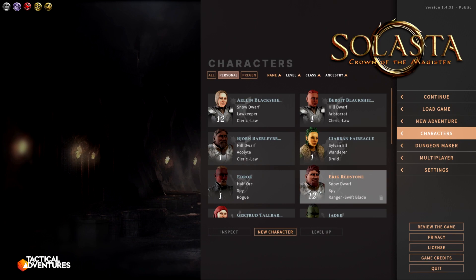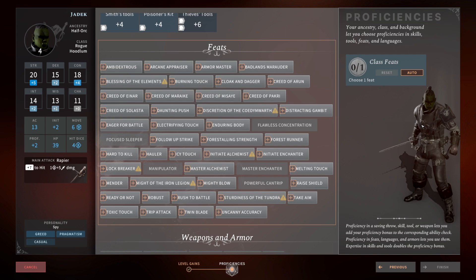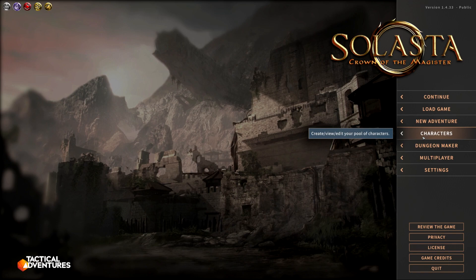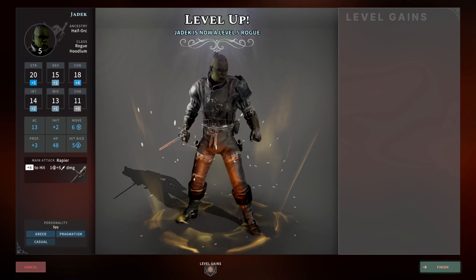At level four we take our first bonus feat. We're going to go bonus feat rather than ability score. Since we unlocked medium armor, we're going to pick Might of the Iron Legion. This gives us an additional one point of strength and the ability to use heavy armor, as well as proficiency in longswords, greatswords, and battle axes. So at level four you can start wearing heavy armor and you don't have to worry about your dexterity — that's why I only have a plus two on dex, because once you get into medium and heavy armor the dexterity bonus doesn't matter.